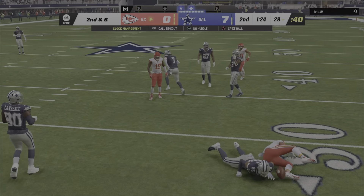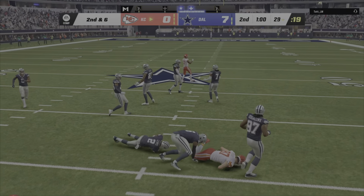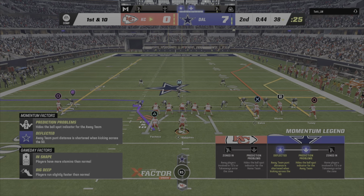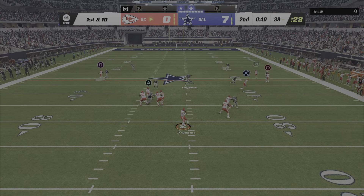Meanwhile, Mahomes throws, complete. Here's Mahomes to throw again — the tight end Kelce has it over the middle, hold in the zone. He made sure the quarterback saw him and was able to make the sure catch and flip the down marker back to one.